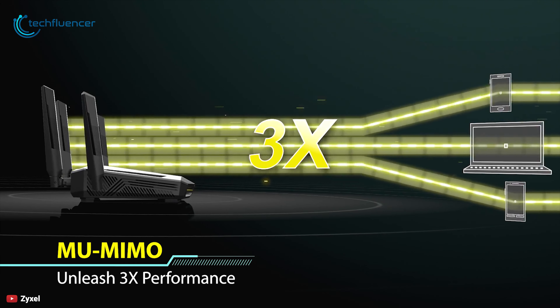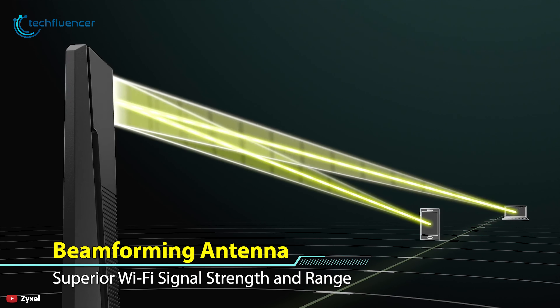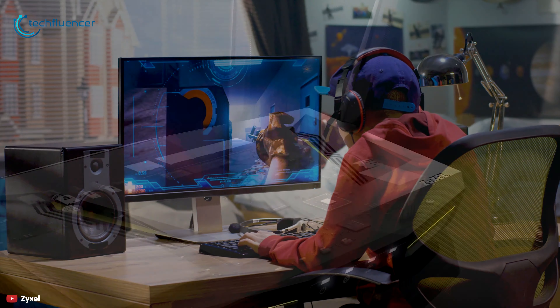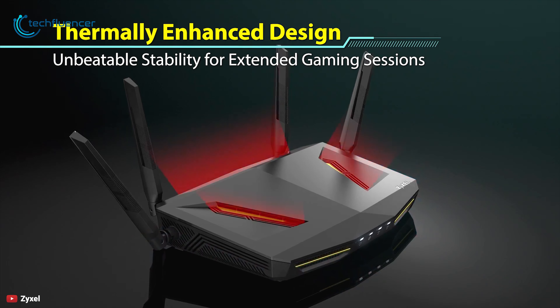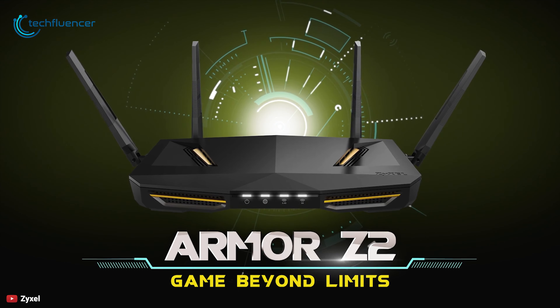Equipped with 4GB of EMMC flash storage and the latest 802.11 AC Wave 2 MU-MIMO technology, the Armor Z2 delivers up to 3 times the speed of traditional wireless routers. With MU-MIMO and intelligent beamforming technology, the Wi-Fi signal is focused and amplified for each device even if you roam around your house, offering immersive multimedia online gaming and ultra-high resolution video streaming.